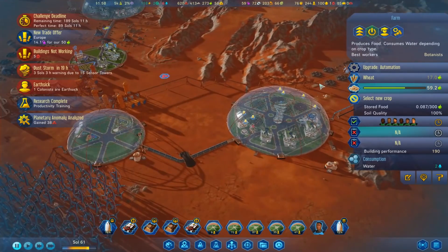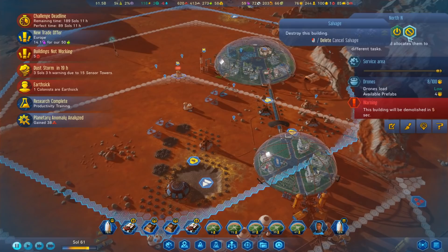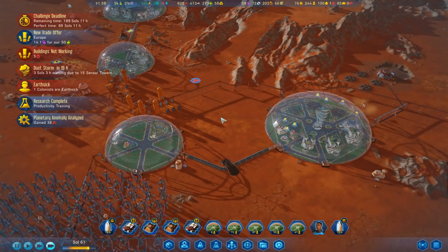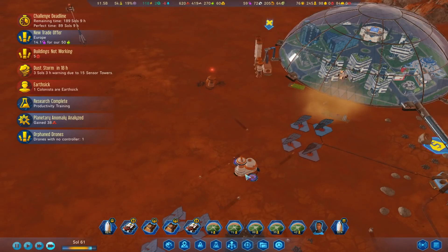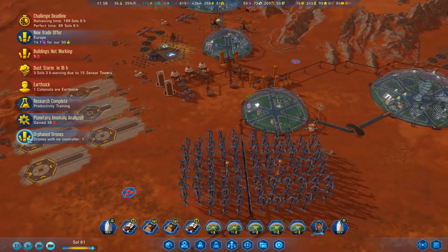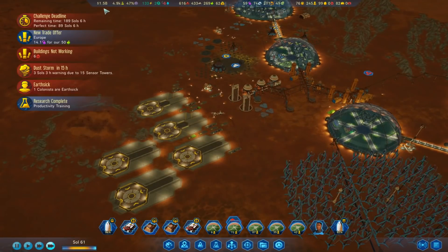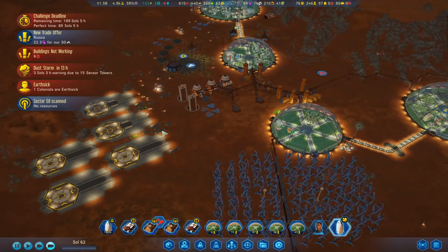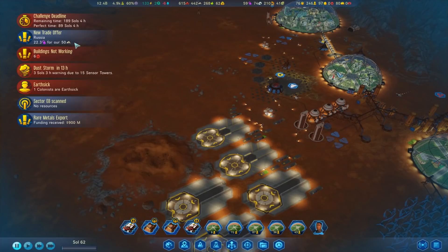I can rip that one out now, let's rip that out. Saving the people would be a good thing - control, boom, done! Too late now - get rid of you. We should have about 12 drones now. Orphan drones - no, it sorted itself out. This one's travelling to Earth and that's gonna get us another billion, so we're gonna have like two and a half billion. Everything is going pretty awesome! Dust storm in 14 hours.